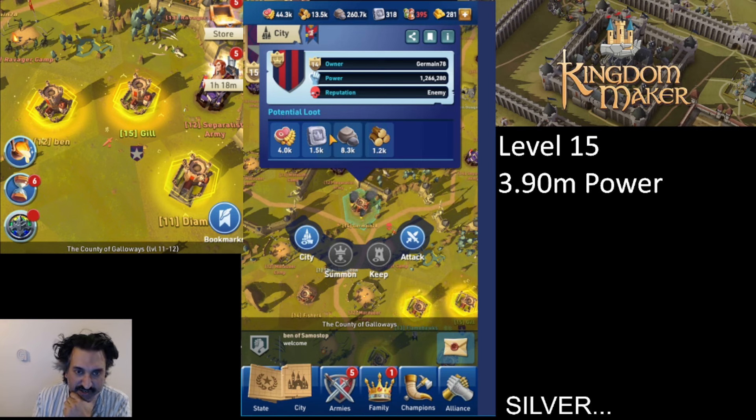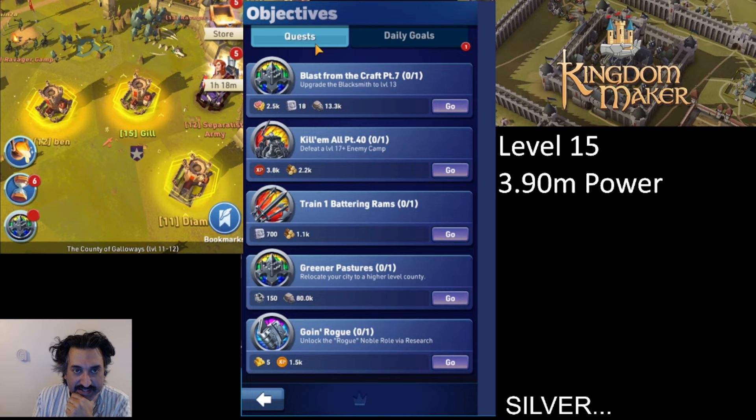You can also get silver by attacking other players. If we click on this player here, we can see a potential loot of 1,500 silver. You won't necessarily get all of it, but you'll usually get pretty close to that amount.